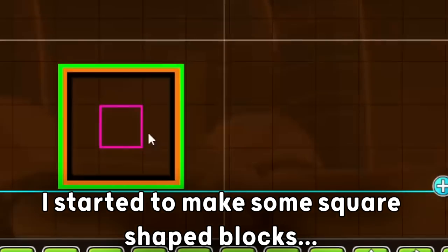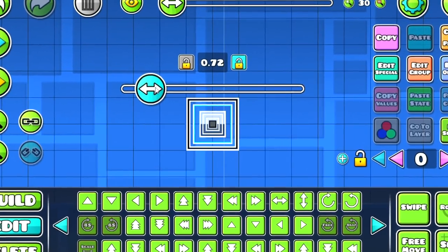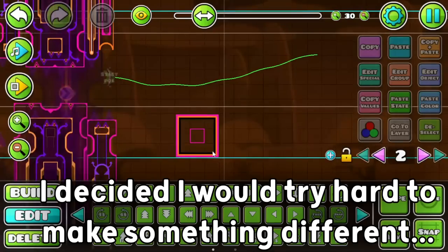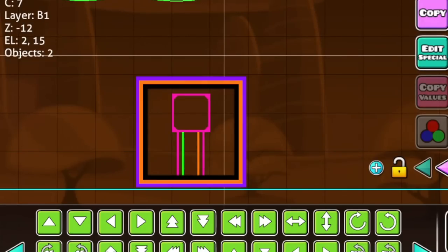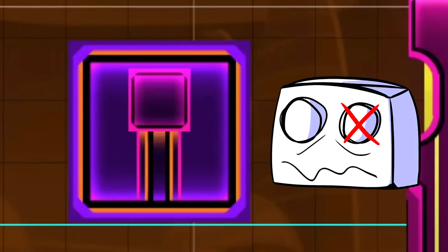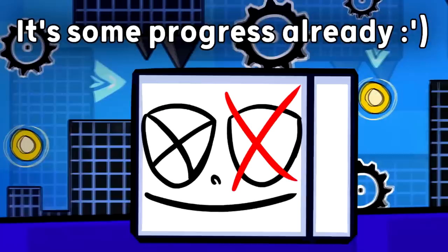I started making some square-shaped blocks, and I have a really big problem related to decorating squares. Whenever I see a square on my screen, the only thing that comes to my mind is to spam more squares into it. But this time I decided I would not do that — I tried to make some kind of pillar inside it. I was clearly failing on my mission, making a lot of random outlines and senseless stuff. Since I couldn't think of anything else to do, I just ended up spamming squares anyway. At least I did some glow lasers and some lines around it — it's some progress.